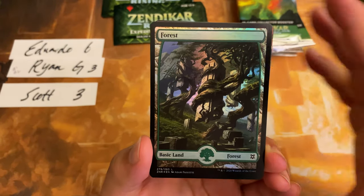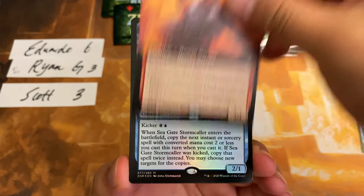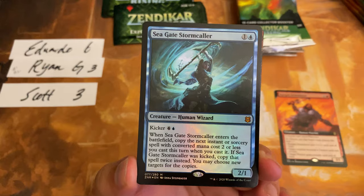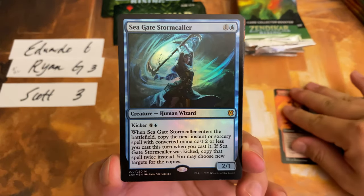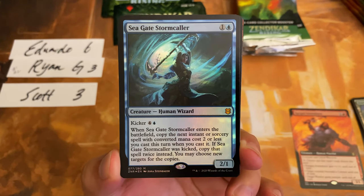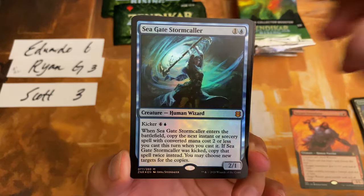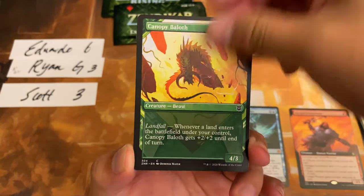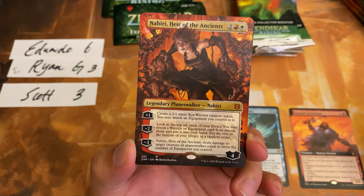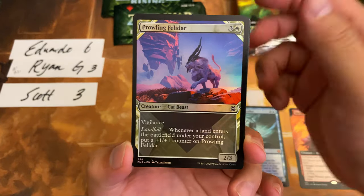Got a Forest — gorgeous art. Kargan Intimidator. Extended art rare. Here comes our first foil mythic, a Seagate Stormcaller. I thought it was going to be a lot better when I first saw the spoilers, but now I'm starting to feel like it's just okay. It is not Snapcaster Mage for sure. And right off the bat, a Nahiri, Heir of the Ancients for Eduardo. That's a two-mythic pack already.